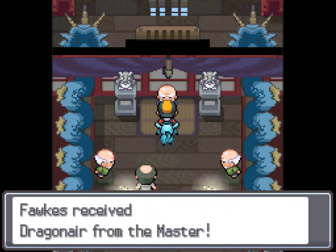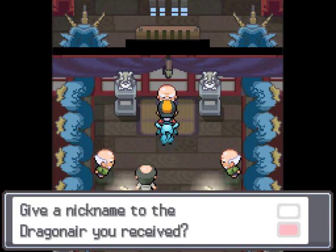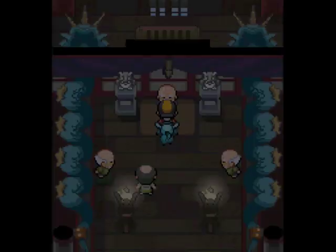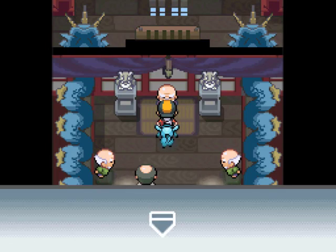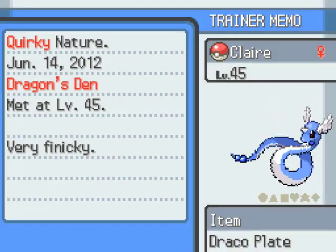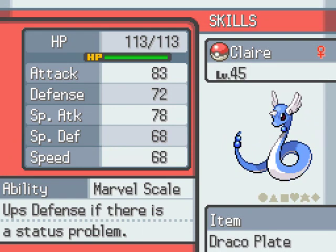After you take the test, talk to the guy and you get a Dragonair - it's awesome. If you answer the questions correctly it will have Extreme Speed, and I'm almost positive that I did. This Dragonair is female so I'll name it Claire. This Dragonair comes with a Draco Plate - that's how you get the Draco Plate. If you're going for Arceus you're going to need that. Please tell me it has Extreme Speed - yes! Extreme Speed, as well as Agility, Aqua Tail, and Dragon Rush. I already have my Dragon type so Claire will not be used.